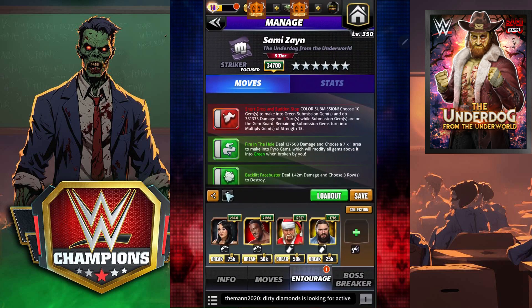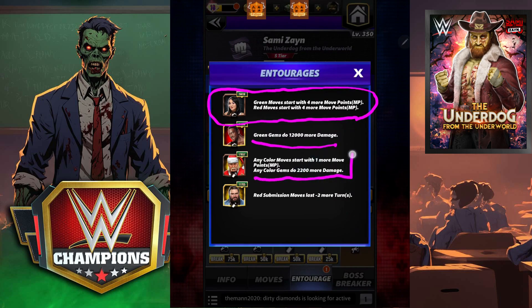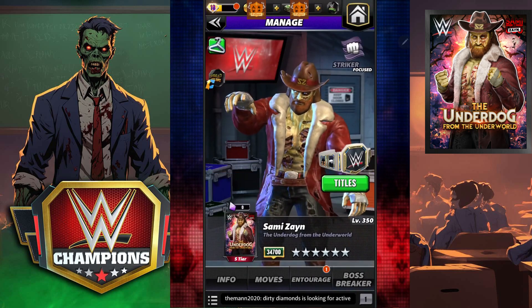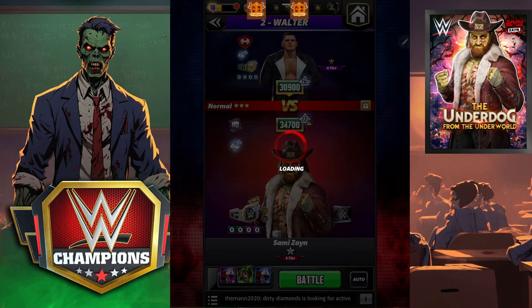I'm going to use a couple of rarer trainers, but if you have Roxanne Perez — her shards are available this weekend — she's going to have green and red moves starting with plus 4 MP. Then we're going to put on green gem damage with Booker. We're going to need a Santa Hogan here for the plus one MP, and then let's reduce our subs by two turns in order to get as many multiplies left on the board at the end of our turn.